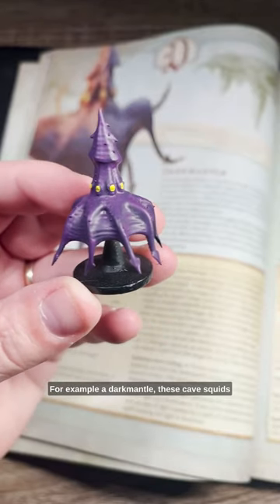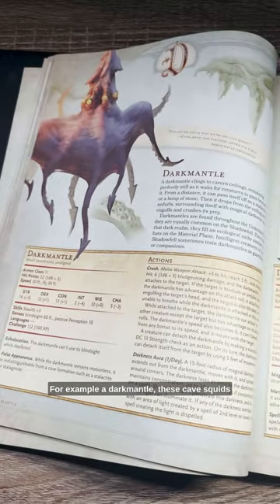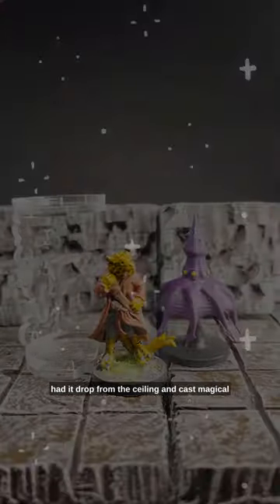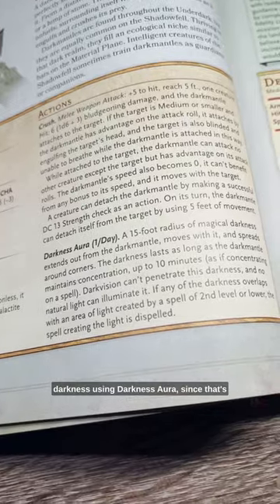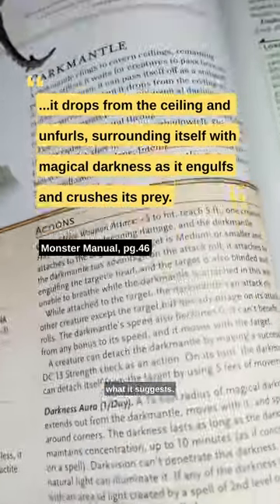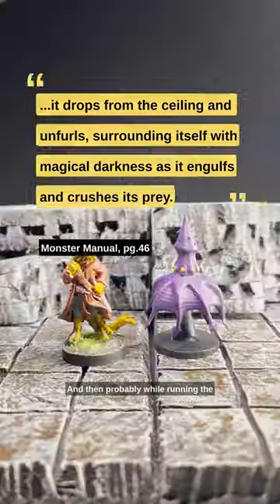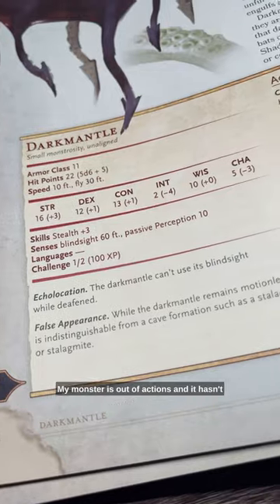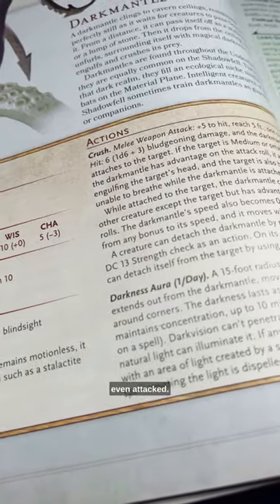For example, a dark mantle — these cave squids. Using only the Monster Manual, I might have had it drop from the ceiling and cast magical darkness using its darkness aura, since that's what it suggests. And then, probably while running the encounter, I realize... that's it. My monster is out of actions, and it hasn't even attacked.